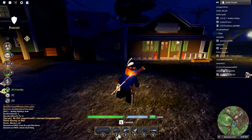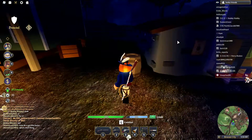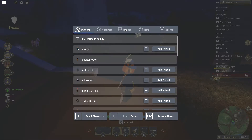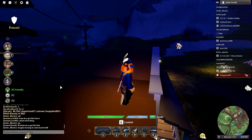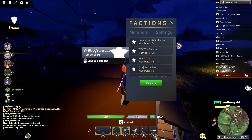Hello, today I'll be describing how factions work in Wild West on Roblox. To access factions, you go to the U button and you'll have factions open up.